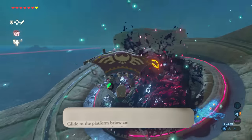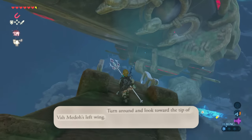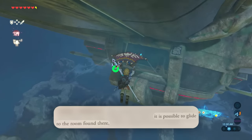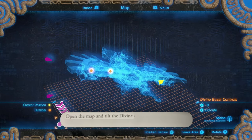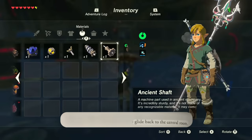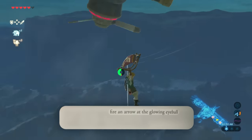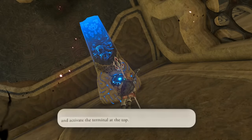Hit the crystal once more to reopen the shutters. Glide to the platform below and eliminate the two glowing eyeballs. Turn around and look towards the tip of the wing — it is possible to glide to the room found there, which contains the next terminal. Open the map and tilt the divine beast by selecting the lowest increment, then glide back to the central room. After shooting this glowing eyeball, glide to the room beyond. Walk up the ramp and activate the terminal. One more terminal left.